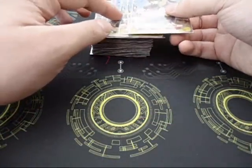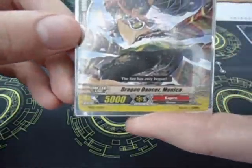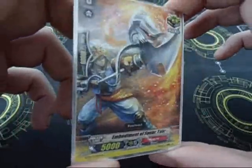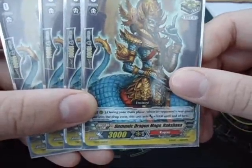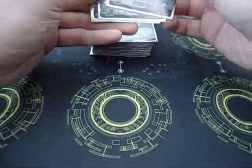Then you've got a standard 4 heal, 4 draw — which is Dragon Monk Genjo — and then 4 draw which is Dragon Dancer Monica. I've got 8 critical in this one. So 4 Embodiment of Spear Tarr, which is actually useful for the superior ride — you need this. And 4 Embodiment of Victory Alf. Then 4 Demonic Dragon Mage Raksha. So 8 critical overall. No stand triggers — I don't think you really need them in Kagero. I prefer the critical.